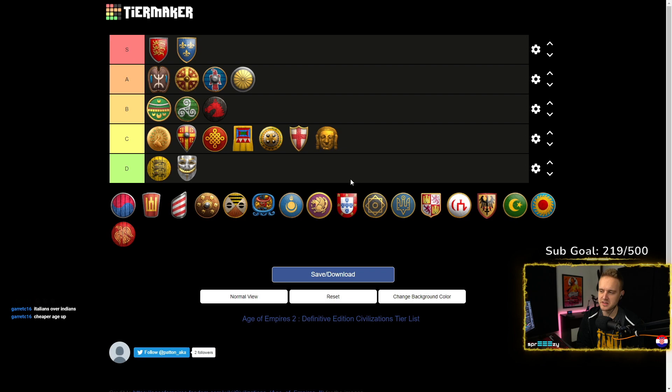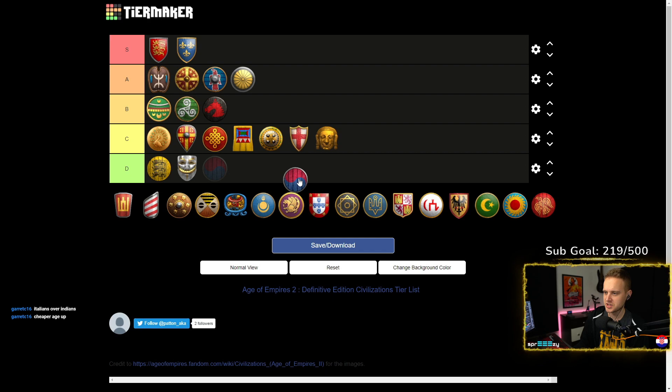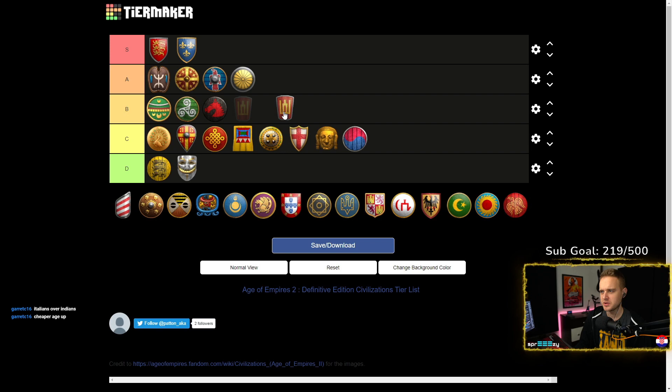Koreans are pretty much the same as Incas — good at Tower Rush or Quick Castle into War Wagons. Not a good playstyle for new players. Whereas Lithuanians — I would put them in A, but just because of that plus 150 food at the start which throws off your builds, you kind of want to play standard civs. I would put them in B. Otherwise, if it wasn't for the food bonus, I would put them in A.